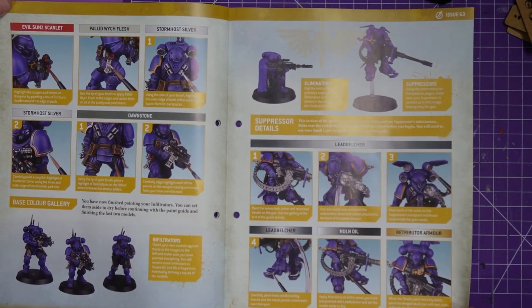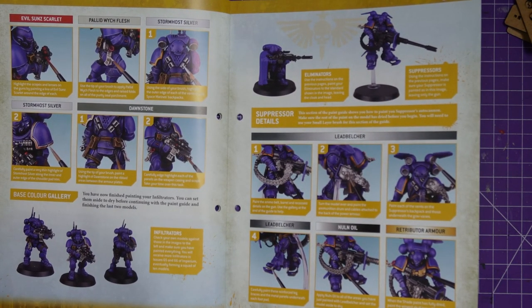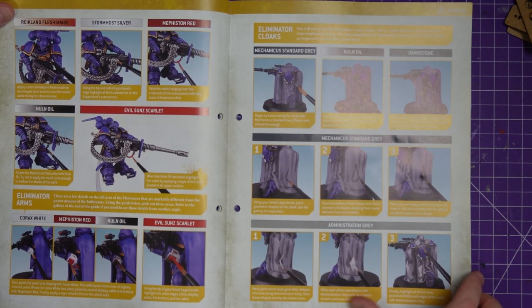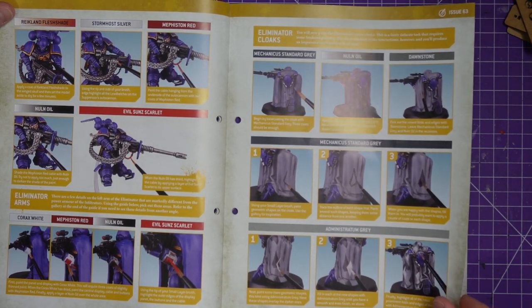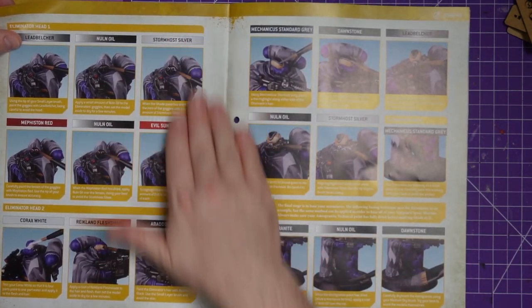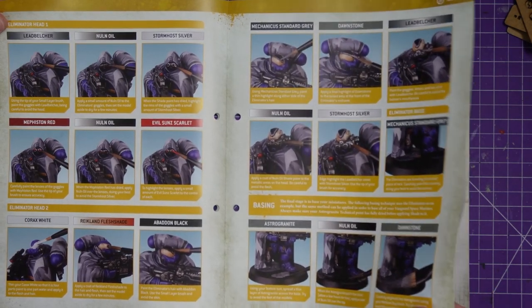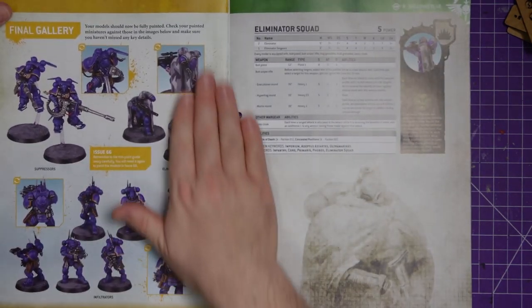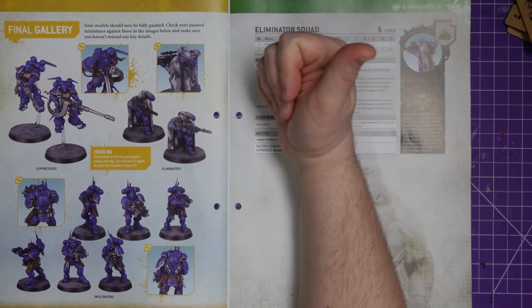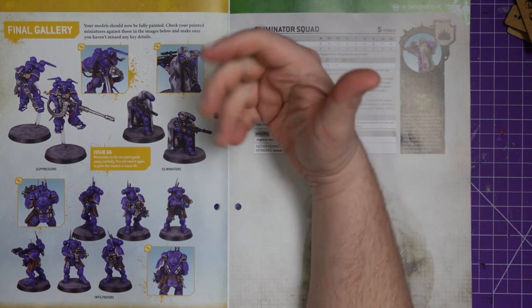I'm a second edition kid, so I fondly remember that amazing codex that came out then. I like Ultramarines — they've been pretty cool in the Horus Heresy. I know people hate them because they're the poster boys for 40K, which is a little annoying, but that can't be helped; somebody has to be the poster boy.